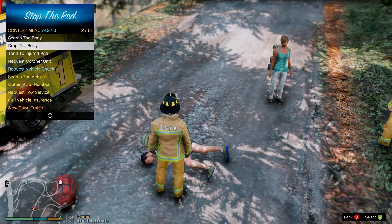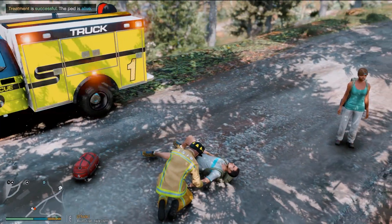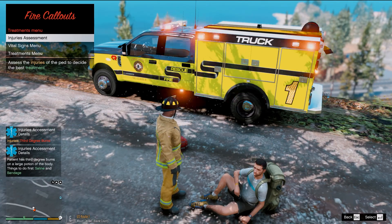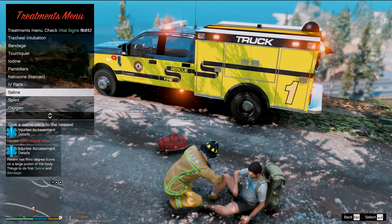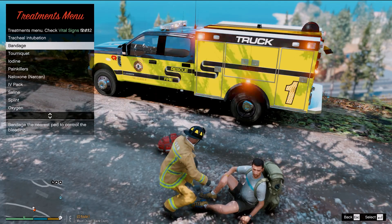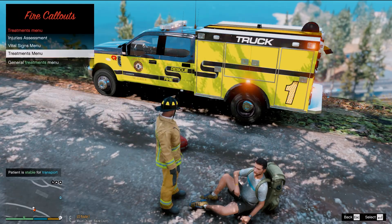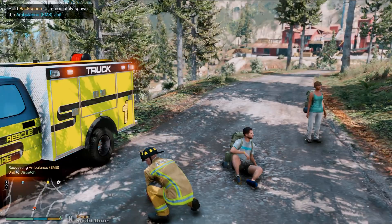Looks like he passed out, so let's see if we can get him up first — CPR since he's not breathing. Okay, we got him up. The patient is alive. Now we're going to do a quick injury assessment on him. He somehow has third-degree burns, which doesn't make sense, but we'll treat it anyway. We need to give him some saline on those wounds. Maybe it's a really sunny day — he just got burnt up. We're going to give him some bandages, and since we believe he's dehydrated, we'll start some IVs. The patient is now stable for transport, so we'll request an ambulance.